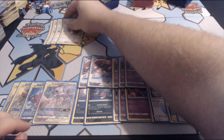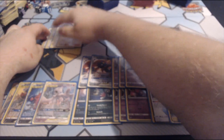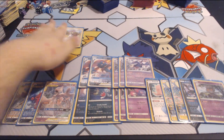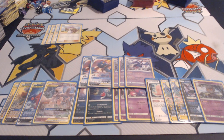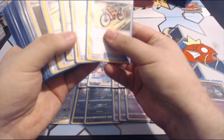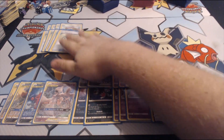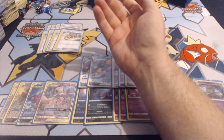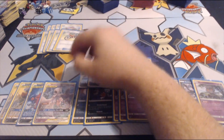On to the trainers — we'll start with the 4-ofs. We've got 4 Lillie. We want to see a lot of cards early to get our basics down for our Stage 1s, the Poipoles and Sneasels. If we go Dedenne into Lillie or Lillie into Dedenne, that's a max of 14 cards drawn off of that. We'll see a lot of cards and get some Dark Energy into the discard pile. For Acrobike, we want to see a lot of cards and discard Dark Energy in the process. This also helps if we discard something like Sableye Tyranitar off the Acrobike — we can pitch it and then use Mewtwo to copy it when we're ready.